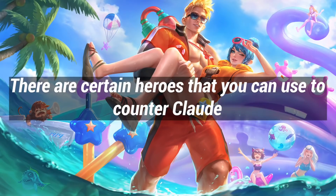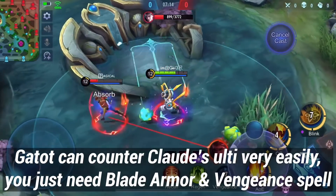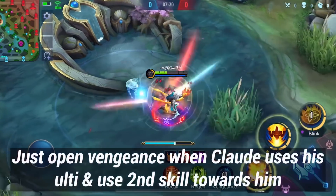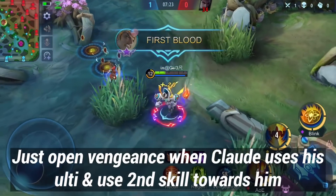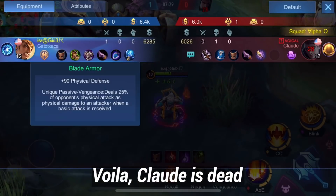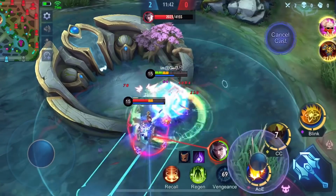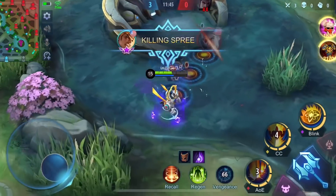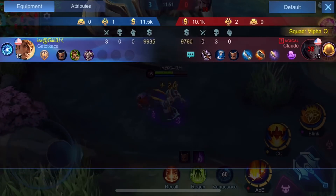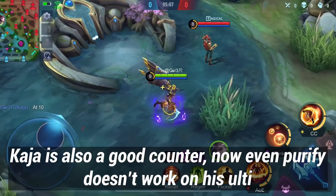There are certain heroes you can use to counter Claude. Guarded can counter Claude's ultimate very easily — you just need Blade Armor and Vengeance spell. Just activate Vengeance when Claude uses his ultimate and use your 2nd skill towards him. Farsha is also a good counter, as even Purify doesn't work on his ultimate.